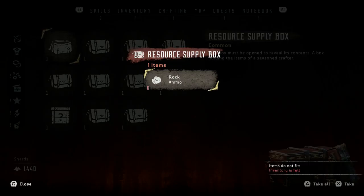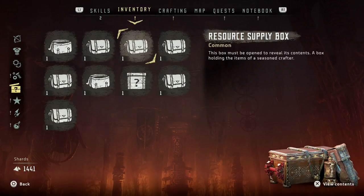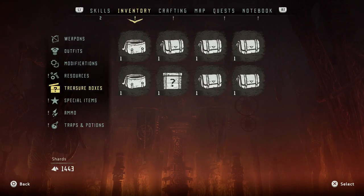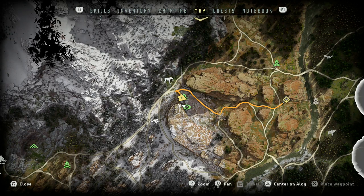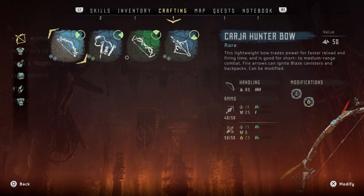Let's open up our treasure boxes. Our resources are full — this is not good. Seeing as how that's the case, we might have to go back and sell, unfortunately. We're going to modify weapons.